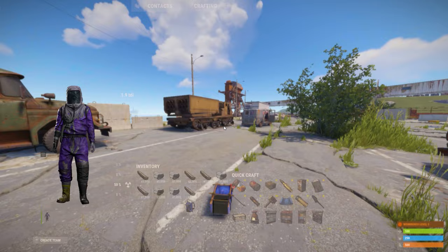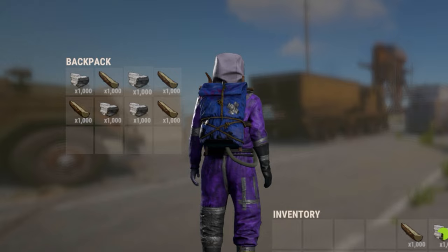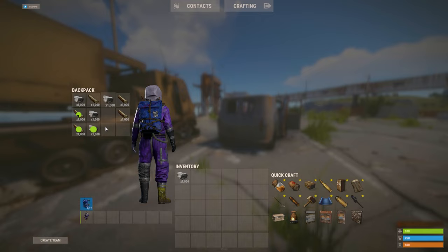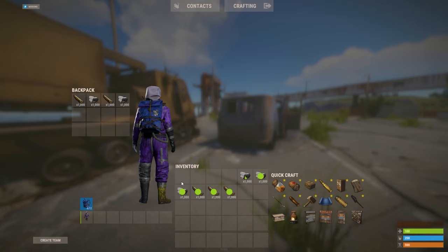Let's start with the backpack. This item was recently added to the game, but the community has already found a cool bug. I have moved the resources to the backpack, and to move them back to the inventory, I have to click on the backpack again, which takes a while. But actually, you don't have to do that. Just click on the place where your backpack inventory was and the resources will move to your main inventory.